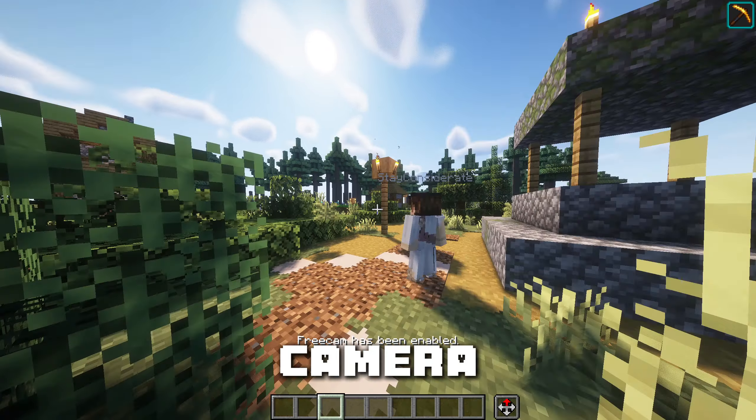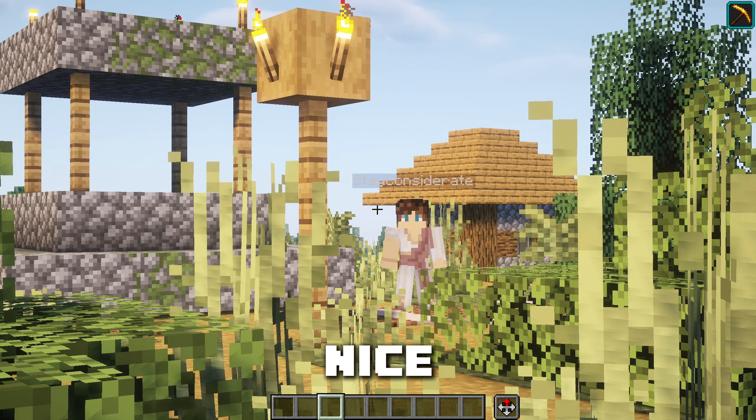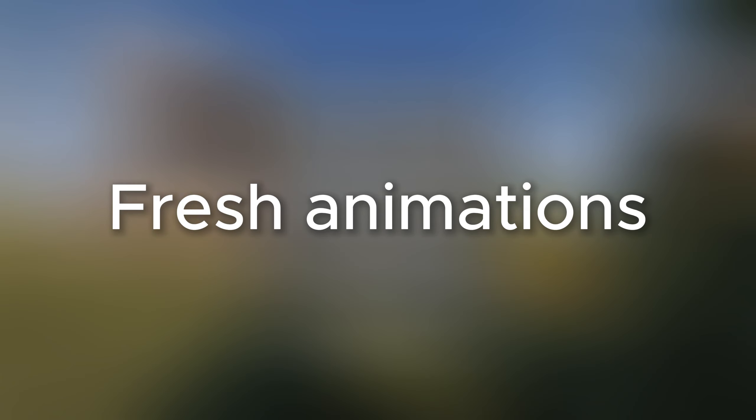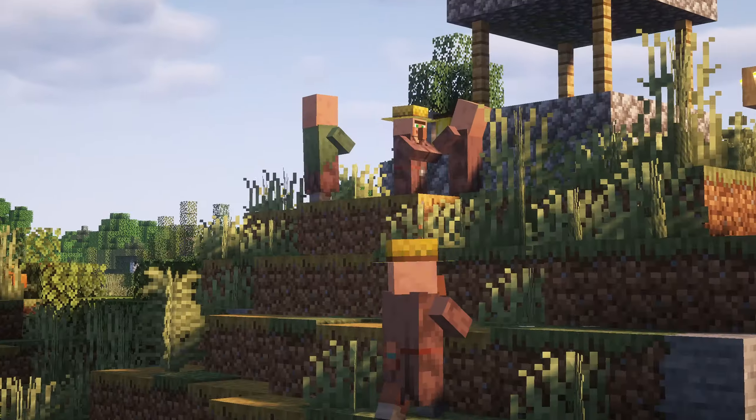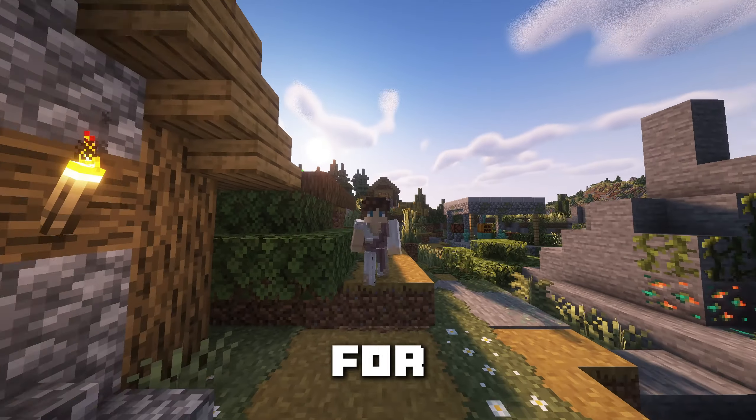Free Cam adds a camera that you can fly around with to, for example, record cinematics or make some really nice screenshots. Fresh Animations adds a whole bunch of new animations to sheep, cows, and every single mob you can imagine. Fresh Moves is the same but for the player.